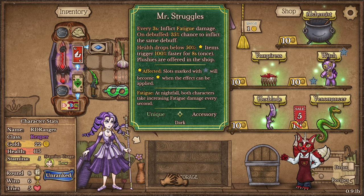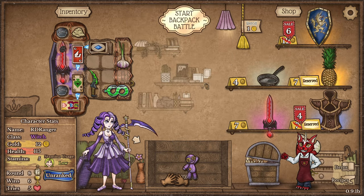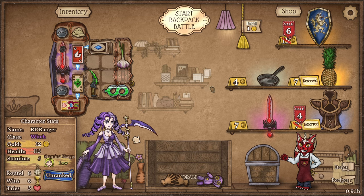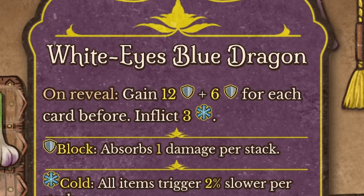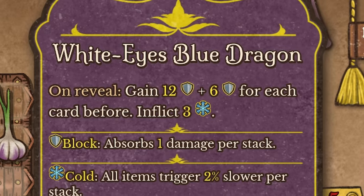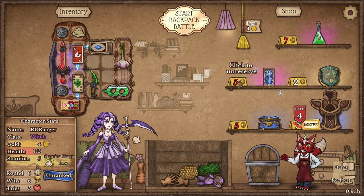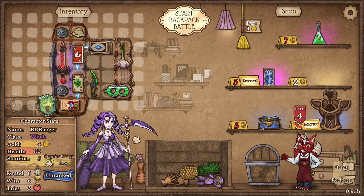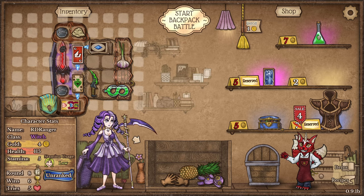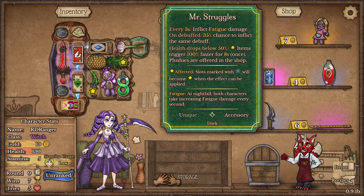Let's do it, because we have so many debuffs going out right now. I'm gonna buy Mr. Struggles. That may or may not have been a good idea, but I won it so I got it. What is this? It's the White-Eyes Blue Dragon! On reveal, gain 12 armor plus 6 armor for each card before it, and inflicts 3 cold damage. I most certainly do want that, and I'm buying this extra bag too — it's the protective purse.